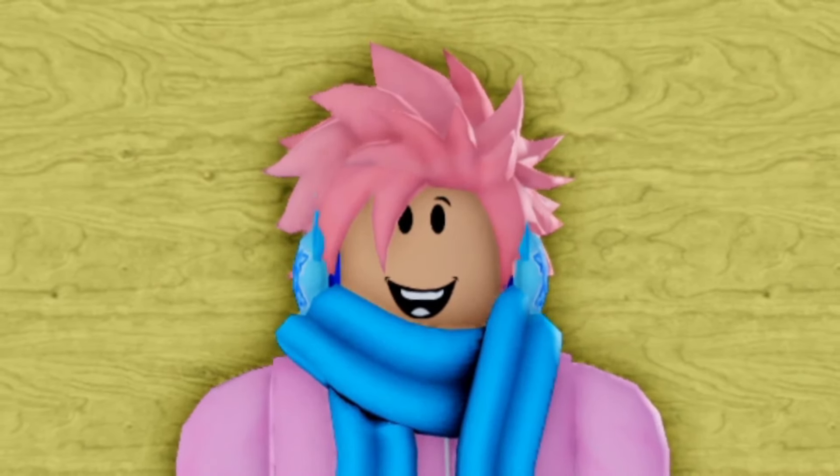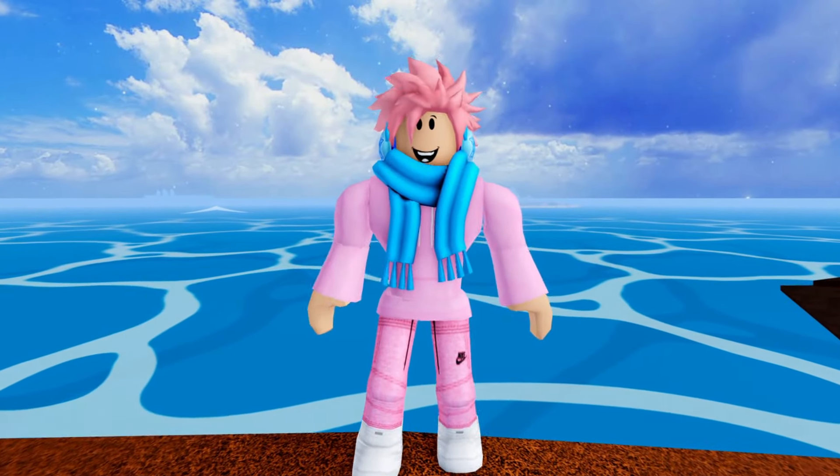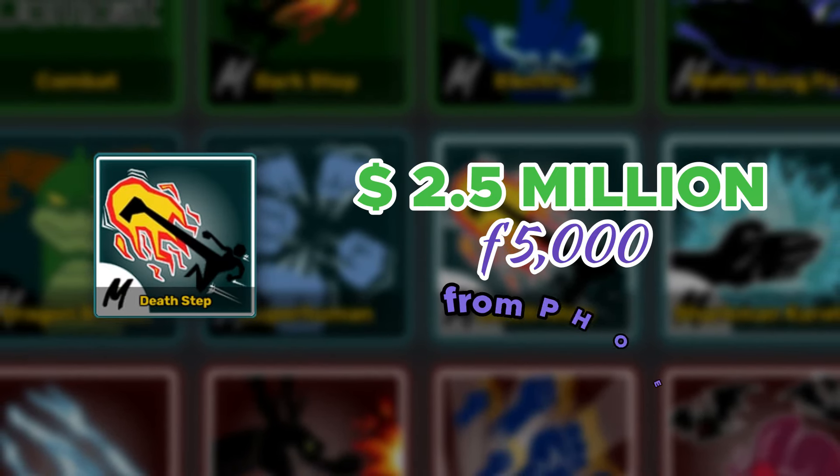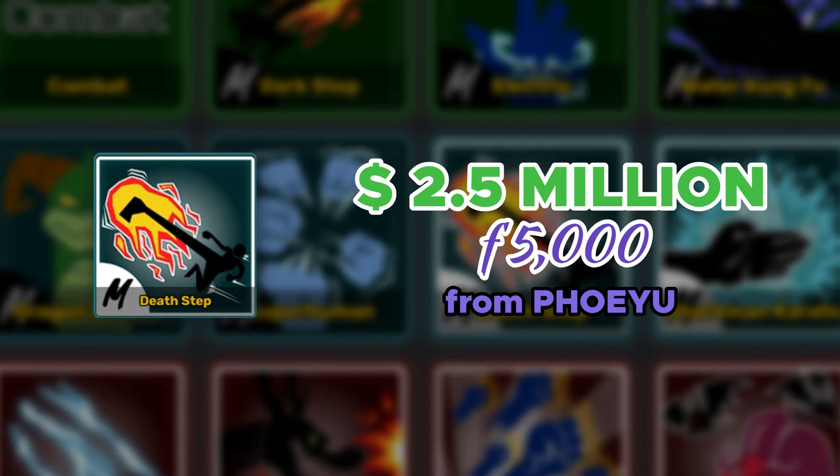You can actually upgrade this fighting style to Death Step. It costs a total of 2.5 million belly as well as 5,000 fragments. You can get it from an NPC called Fjorda Reform by meeting these requirements.